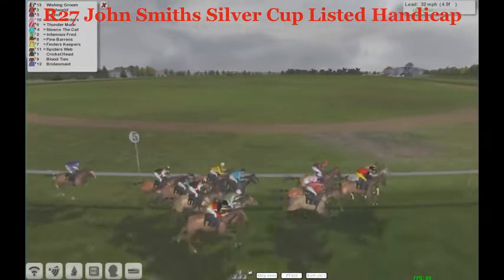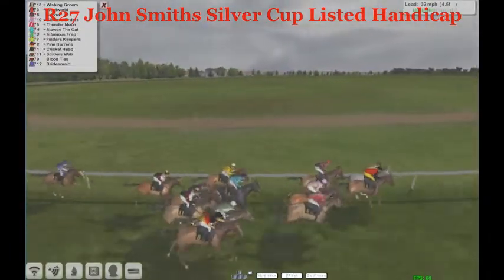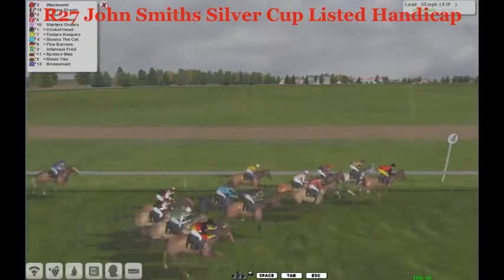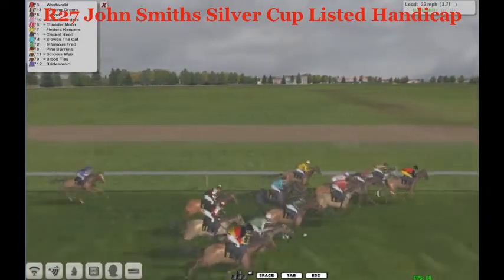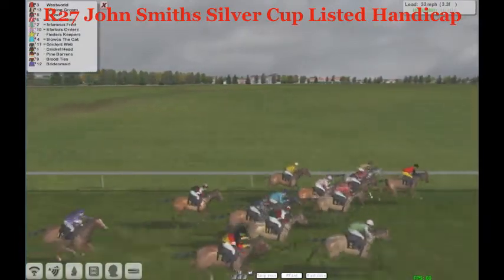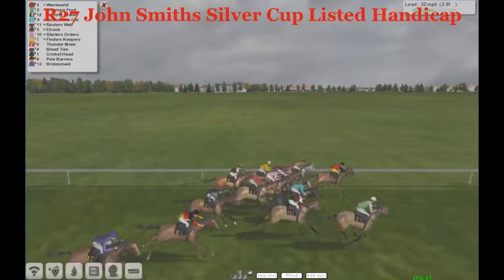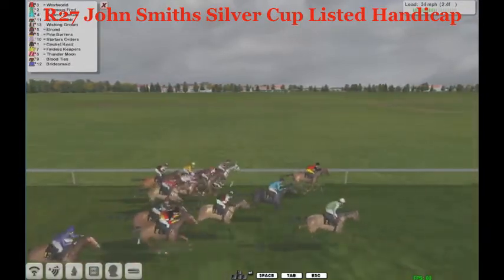Blood Ties and Bridesmaid are going to be tailed off at the back. Five furlongs left to go and now Wishing Groom is suddenly off the bridle — the race is starting to get interesting as they all start to spread out. It's Westworld in front, Wishing Groom trying to stay with them but looking uncomfortable. Funder Moon is traveling with all the ease — number six on your card. Starters Orders and Funder Moon looks set for a big run. In Famous Fred now looks to the outside and is starting to make his run. Funder Moon, written very confidently, is almost at the back but hasn't been asked the question yet.